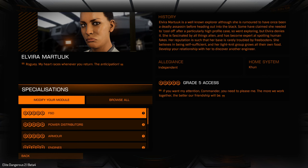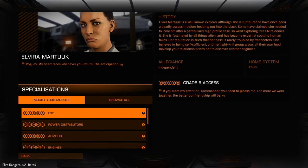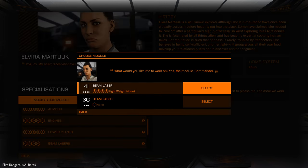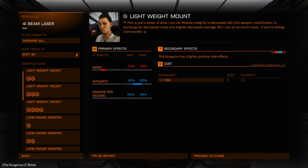The first option at the top you can see is 'modify your module,' which means the list below shows all the things we can modify on this ship. If we go to the right we can see all the recipes or modifications this engineer offers, so you can go through and see. For this I'm just going to modify one of my weapons, so if we come down to beam weapons. On this page we're given an option of which one we want to modify.